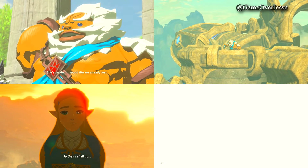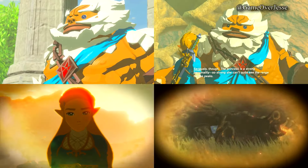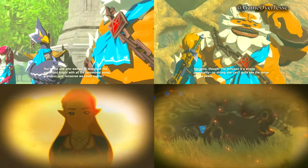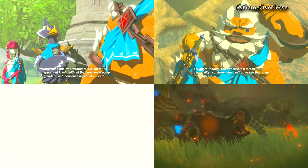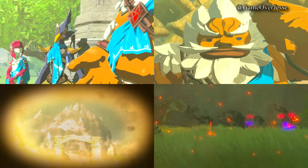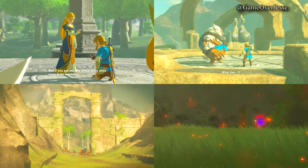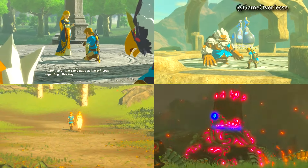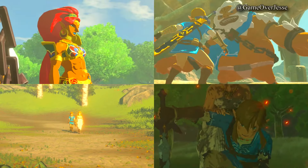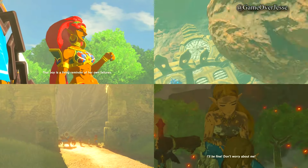Is anything more annoying than being halfway up a mountain and it begins to rain, so you slide all the way down and have to stand and wait around for it to stop? If I had to guess, I would say maybe they allowed the dynamic resolution scaling to go down by 15% instead of just 10%, in order to allow for an even steadier frame rate during those intense scenes. Remember, Breath of the Wild on the Nintendo Switch is at 900p and the Wii U version is at 720p.